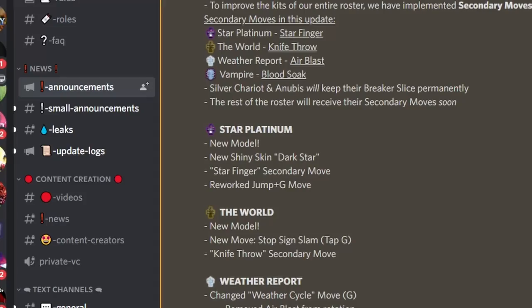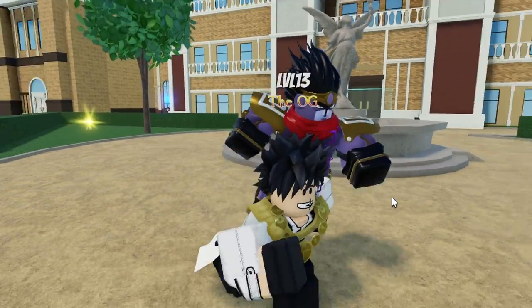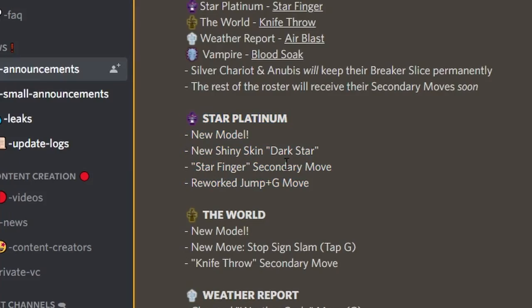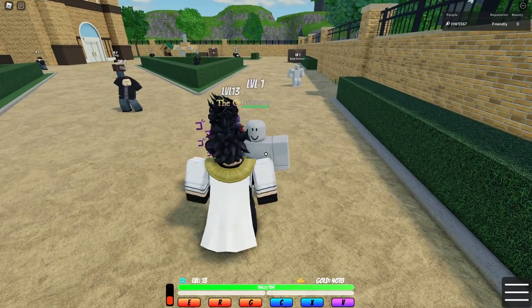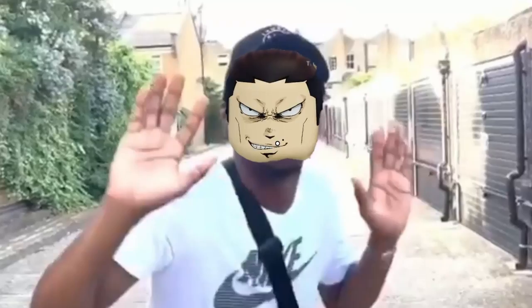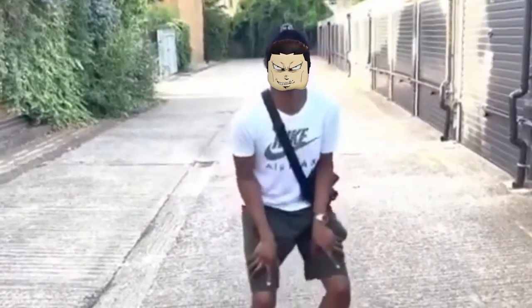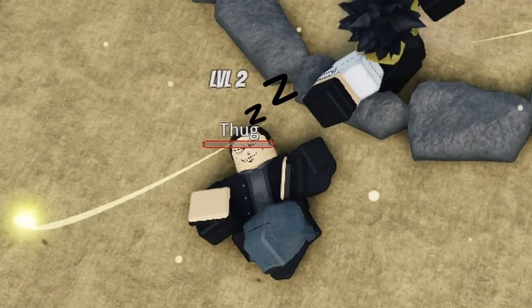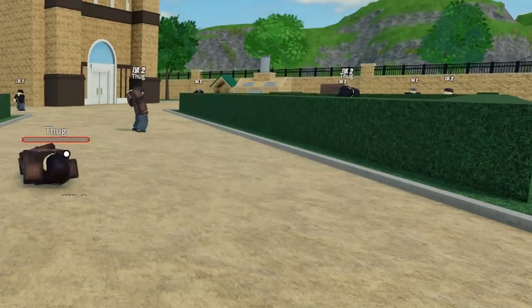So the next one we're going to check out is Star Platinum. One arrow later — Star Platinum! So they have added Star Finger as the secondary skill and then reworked the jump G skill. So double right-click is Star Finger — just a basic Star Finger. Look at his face. Yeah, you're not going to be smiling very soon.